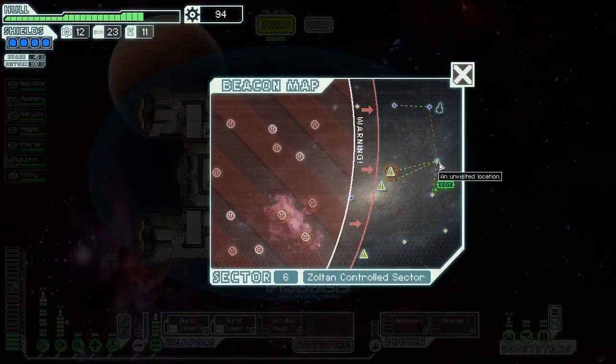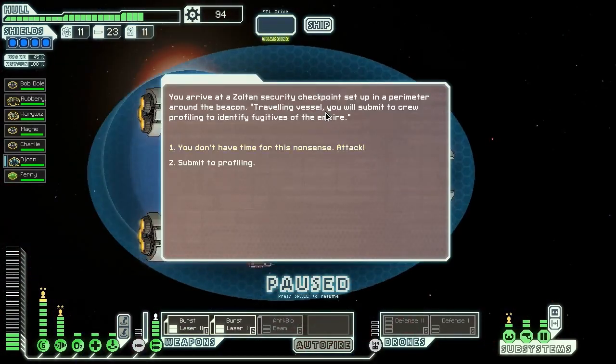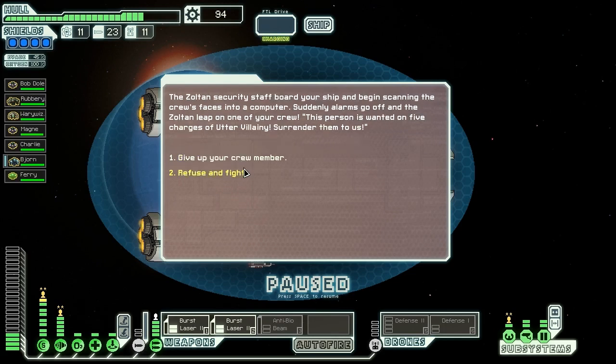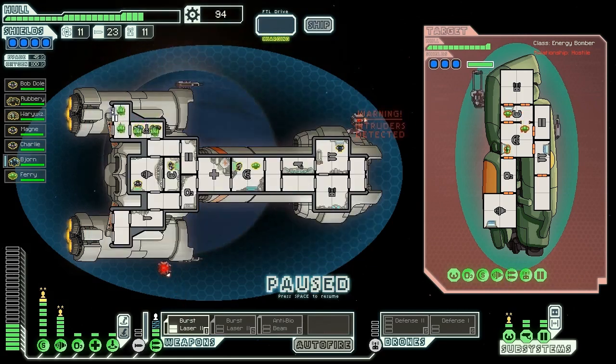Tourist Trap Zoltan Monastery — those crazy energy people. I don't have time for this... actually I often do that. I wonder what would happen if I submitted to profiling. Utter villainy — under no circumstance. Oh my goodness, this is not looking good. I probably should have just fought them anyway, and they've got a glaive beam. I still think they might have a hard time getting through my shields.